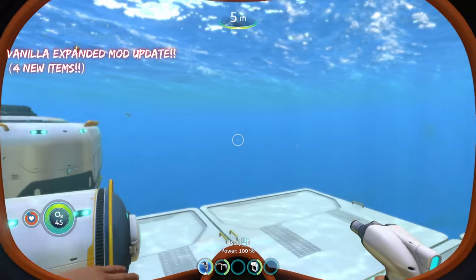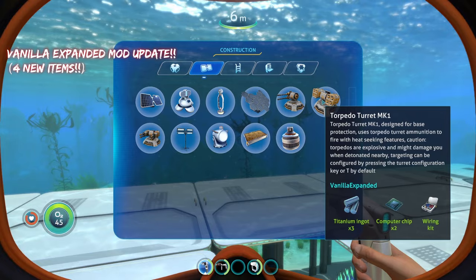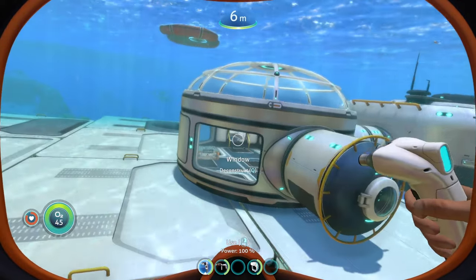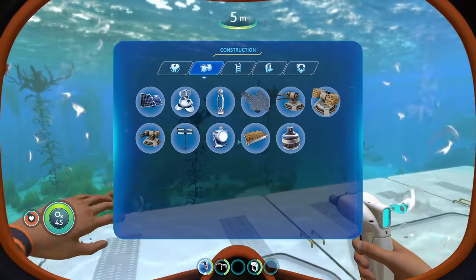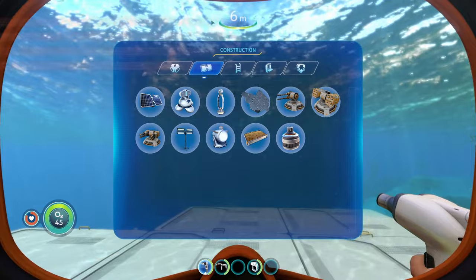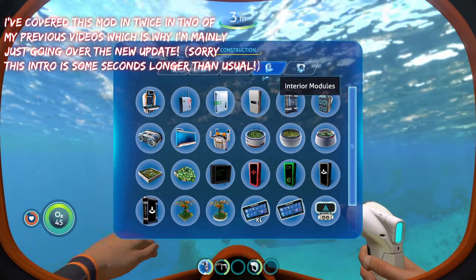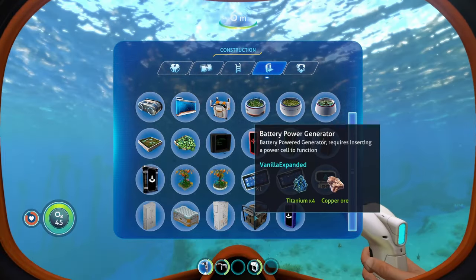The new update for the vanilla expanded mod adds in four new items. It adds the rifle turret mark one, the torpedo turret mark two, and a plasma turret mark one. For those who've never seen this mod before, it adds a bunch of new stuff into the base game of Subnautica — like the large solar panel, three turrets, cabinet storage space, the sci-fi crate, and the locker.